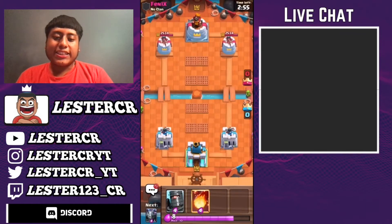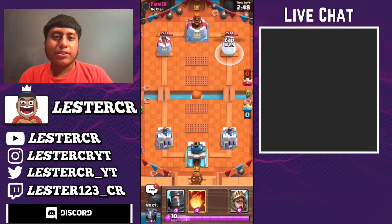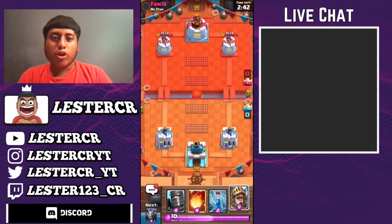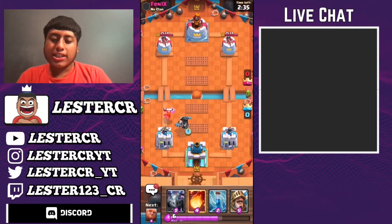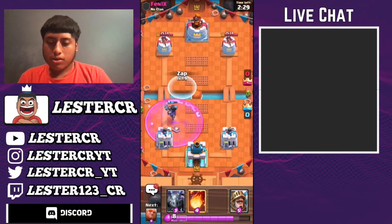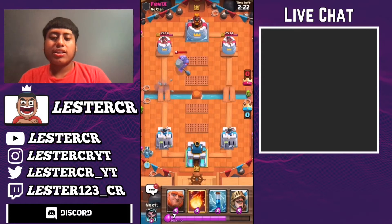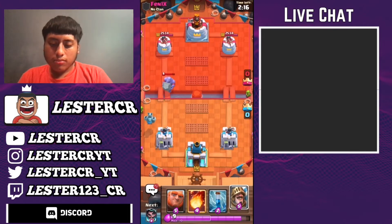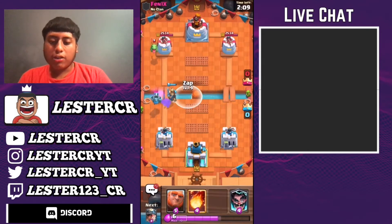We got another game against this man right here. I can zap his tower if I would like, but I don't feel that vibe right now. What are you going to have, my guy? You're just going to play a Lumberjack in the bridge — that seems like a pretty interesting play. A Skeleton Army and some bats. Bowler? You don't usually see Bowler these days.